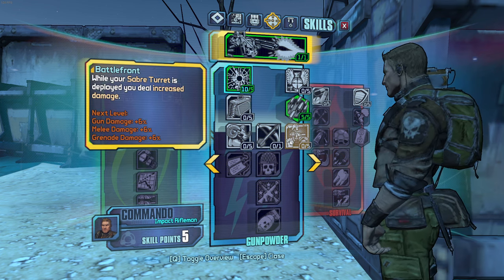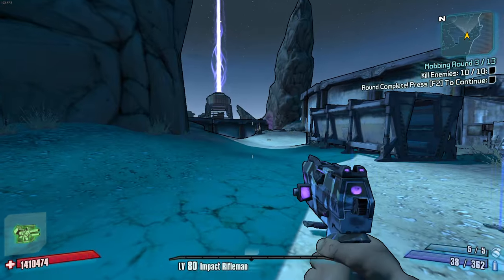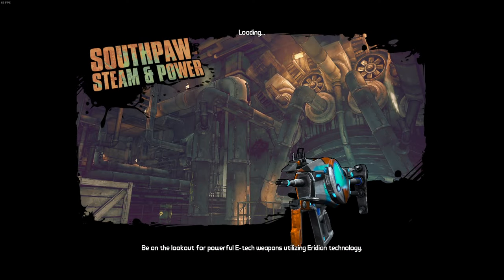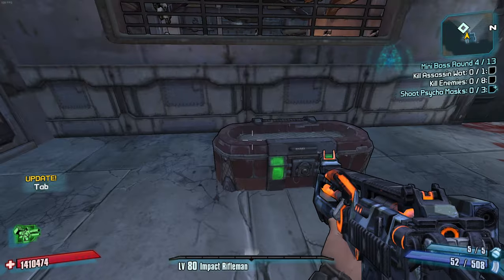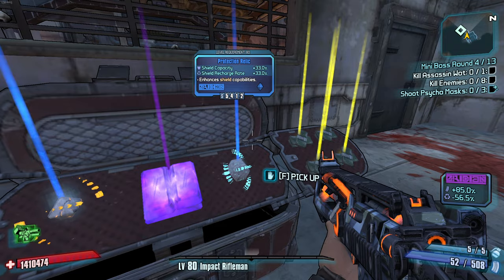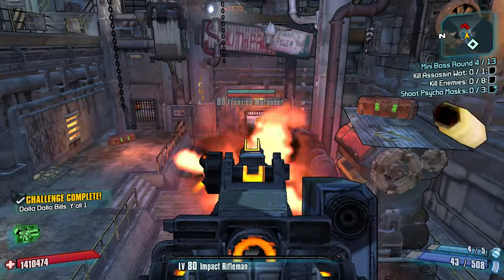I honestly feel like Battlefront is the way to go here. Doing more damage when my turret's out would give me more damage at the start of the round, which I just want to push through. If you get a slag Bouncing Betty, I think you could beat Terra. Slag Bouncing Betty — I think I did have one run. Sniper Rifle Damage and Shield Capacity — it's a sick joke, but my Dahl relic right now is everything to me.